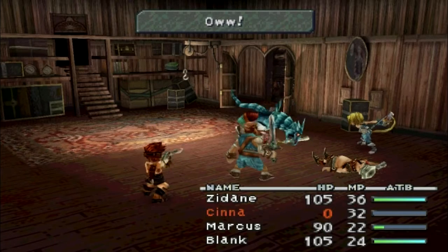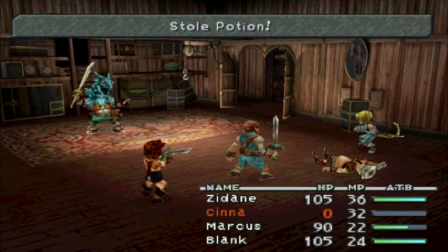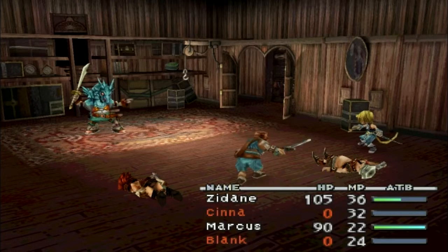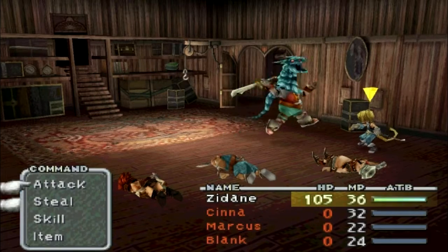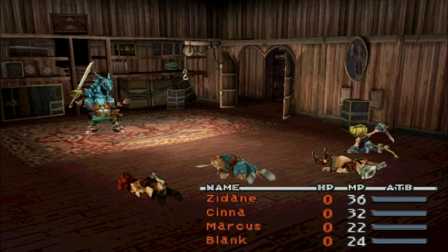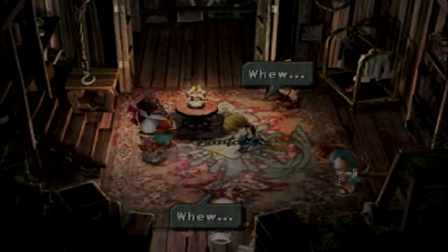On an emulator, you have things called save states. I didn't end up having to use it here because it went so well, but you could save state at the beginning of the battle and make sure the battle goes perfectly every single time. In this case, I had Senna kill himself first before stealing, everybody else stole and killed themselves — this is a little faster than the recommended way. I can do this because it's on an emulator and it's easy. I got the Mage Masher automatically, as you saw, so everything went fine.